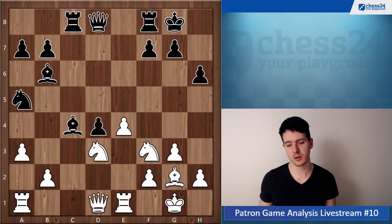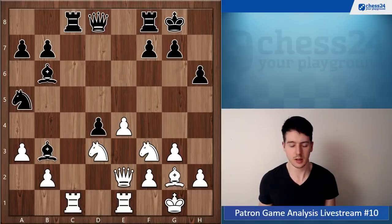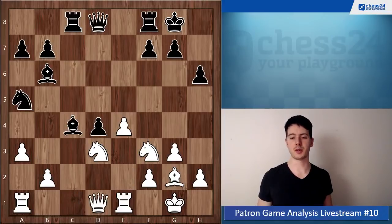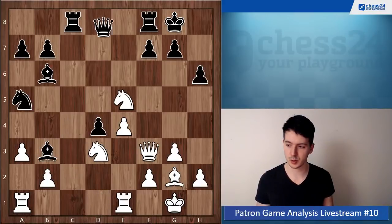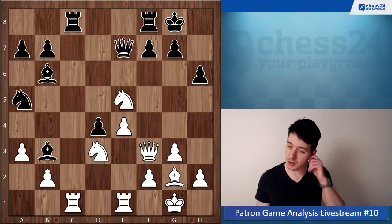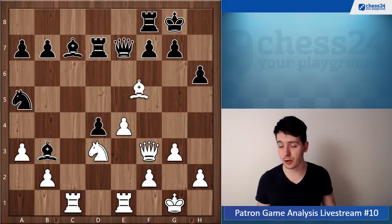Maybe rook c1 is also a very natural move here. Bishop b3, queen e2 — okay, it's just a different position. What you did was also fine but also doesn't give anything. There should be queen f3, queen e7, rook ac1.